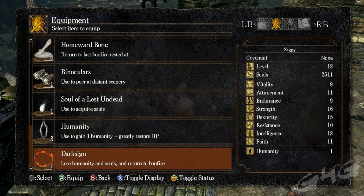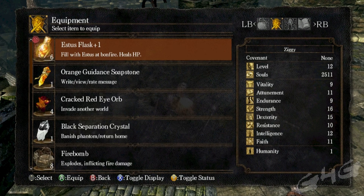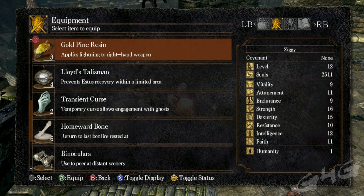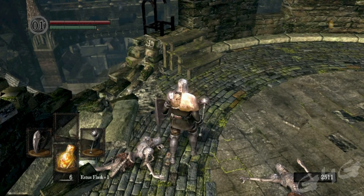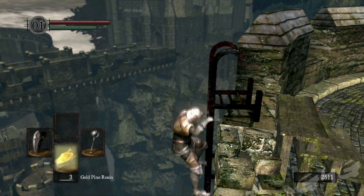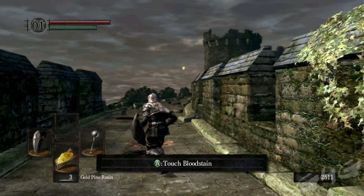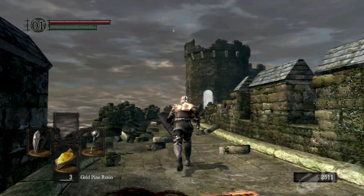Setting up your items for this boss fight is kind of important. The first thing we're going to equip is golden pine resin. If you didn't pick it up, go by the residence key, go into the house where the golden pine resin is and pick it up before you do this boss fight — makes it super easy. We also equipped black bombs, just in case we want to roll away from the boss and start throwing bombs at him, but we didn't need to do that.